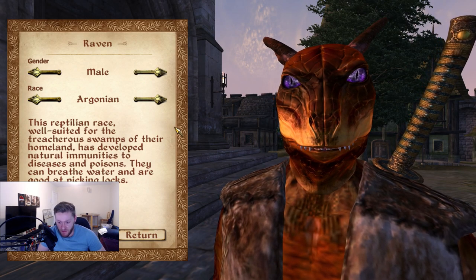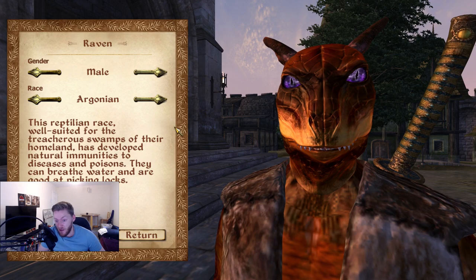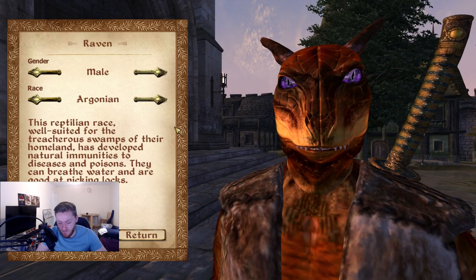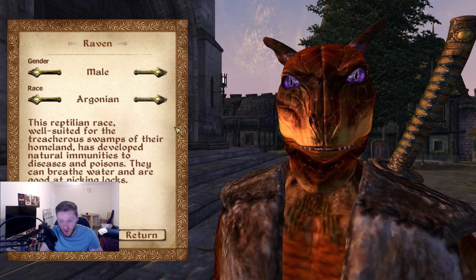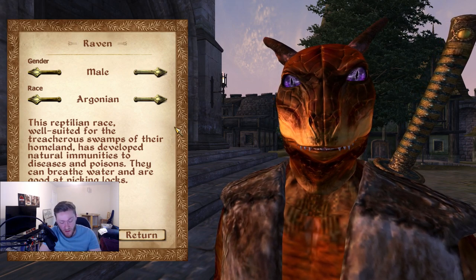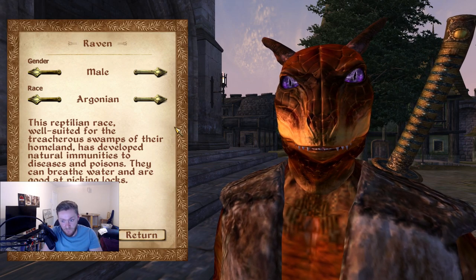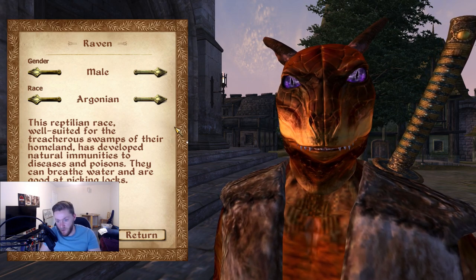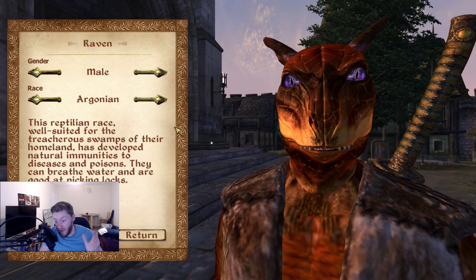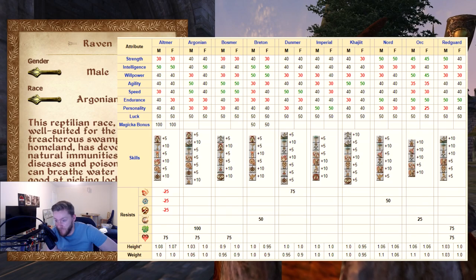Let's start talking about races. The races in Oblivion are definitely not made equal — it's part of the charm of Oblivion. Some people like it, some people don't. Personally, I do. I think it means something that particular races will be better at particular things based on their lore and culture. Now, the first thing I do when I play Oblivion is go to my web browser and type in 'Oblivion race stats' to get the Unofficial Elder Scrolls Pages up, and we can see all the attributes of every single race.